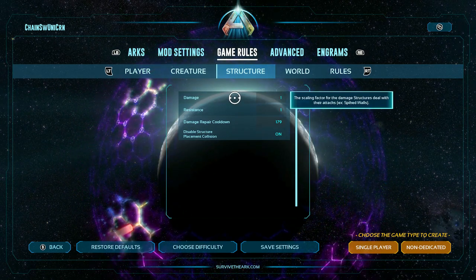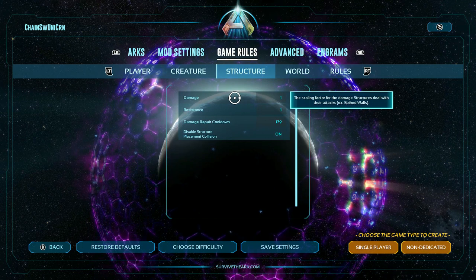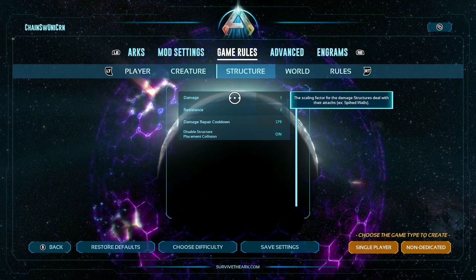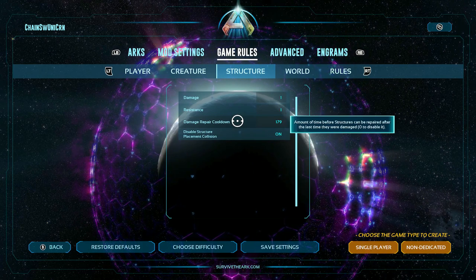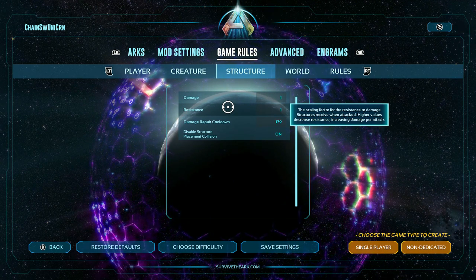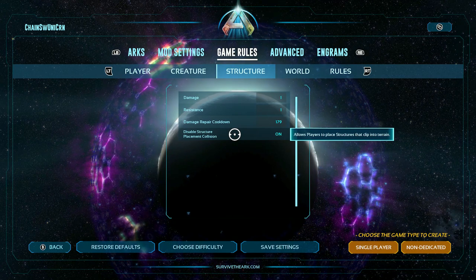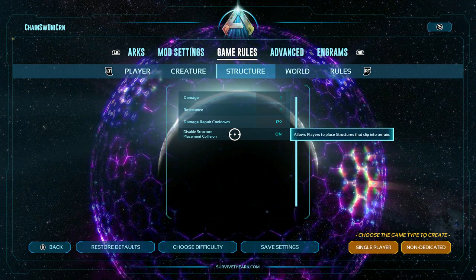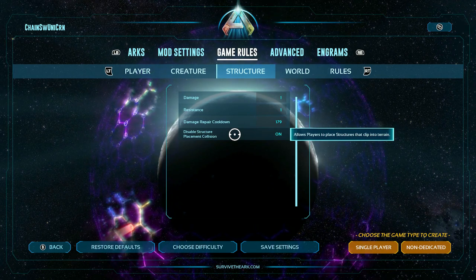We've got the structure tab: damage structures do — this applies specifically to spiked walls. Resistant damage structures take can be increased or decreased. Damage repair cooldown is how long you have to wait before you can repair a structure, and then structure placement collision just makes it easier to put stuff down — you can clip it into terrain a little bit. It's not to the extent that the S+ mod or Super Structures would let you, but it's better than not having it at all.